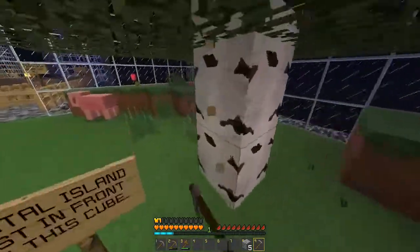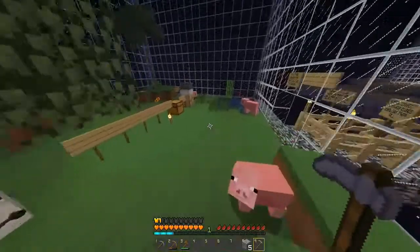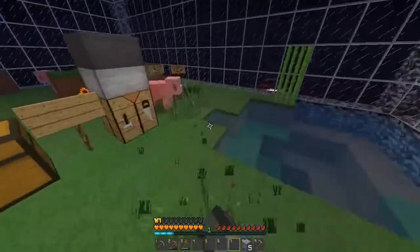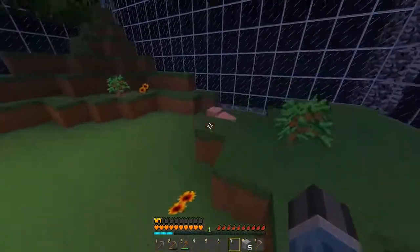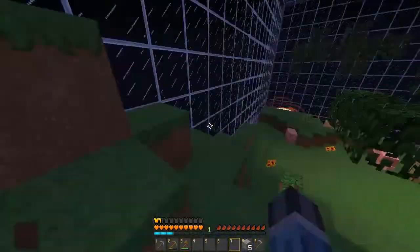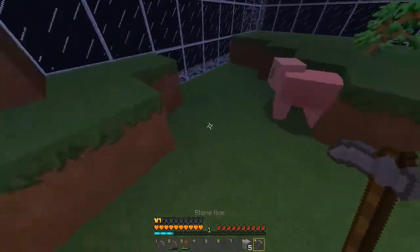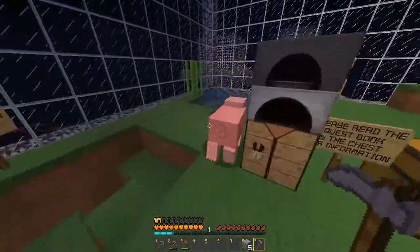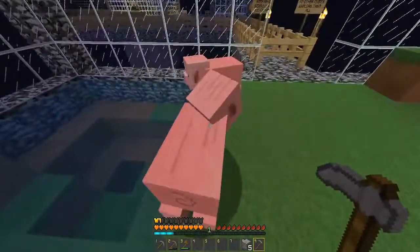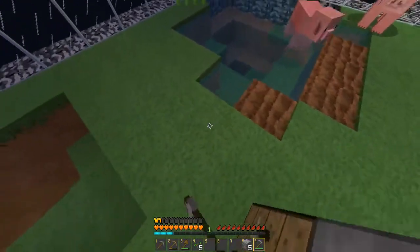I know I've got pigs everywhere, but I want to see if there's carrots somewhere on this map. Because if there's carrots, we're pretty good — we can breed the pigs. Because you need carrots to breed pigs, so yeah. So they're healthy like that, you see. I'll put the farm over here just because the water is here.